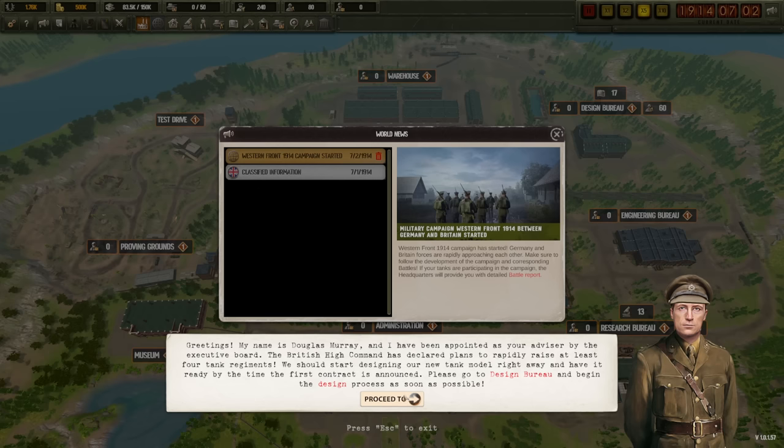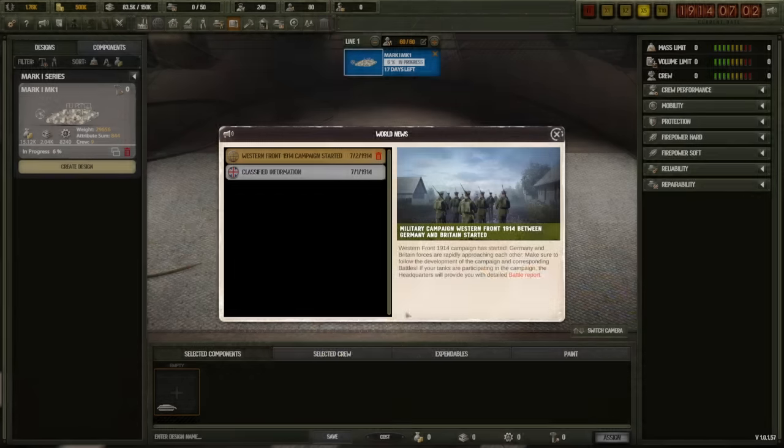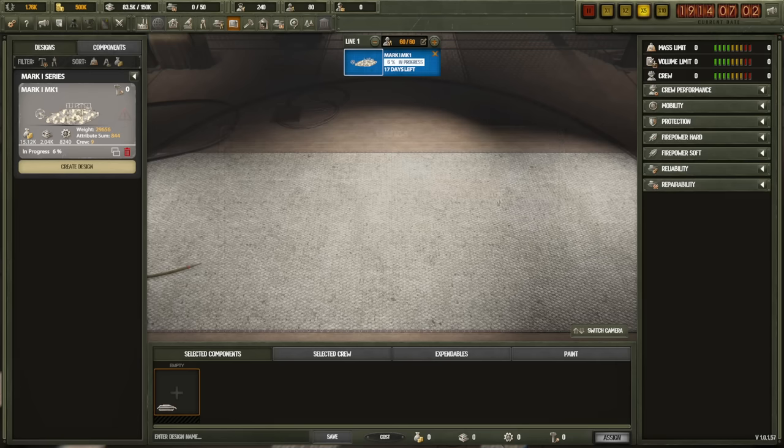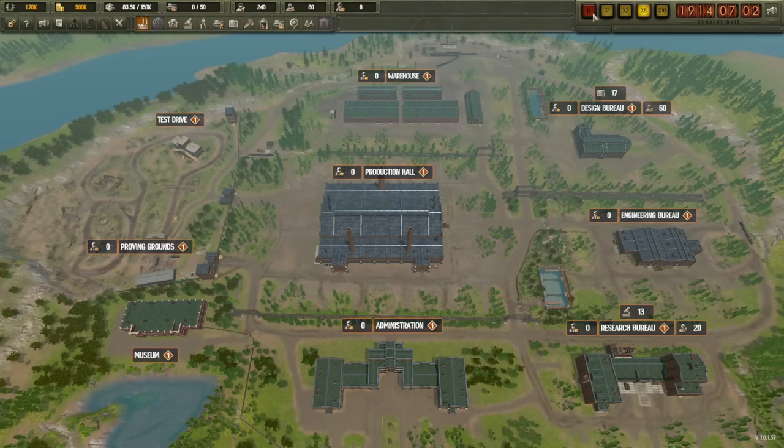The clock has started. A voice says: 'Greetings, my name is Douglas Murray and I've been appointed as your advisor.' So I just designed that tank and now I'm getting an advisor — I should have waited for the tutorial. It is 1914. The advisor is probably going to tell me to design a tank, which I've already started. I jumped the gun — I beat the tutorial.